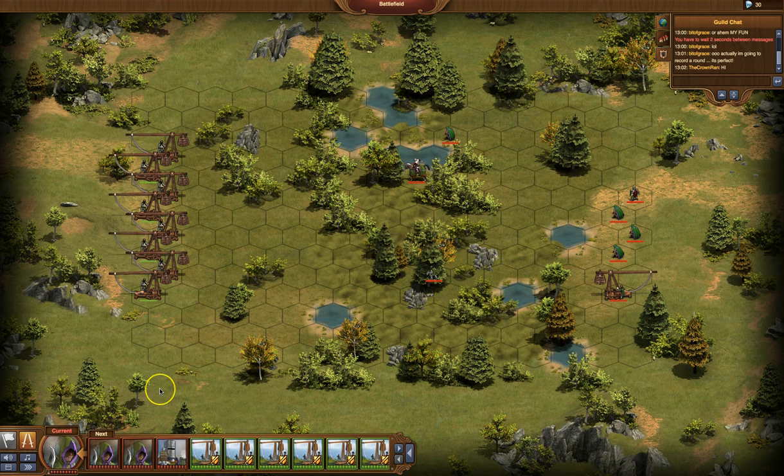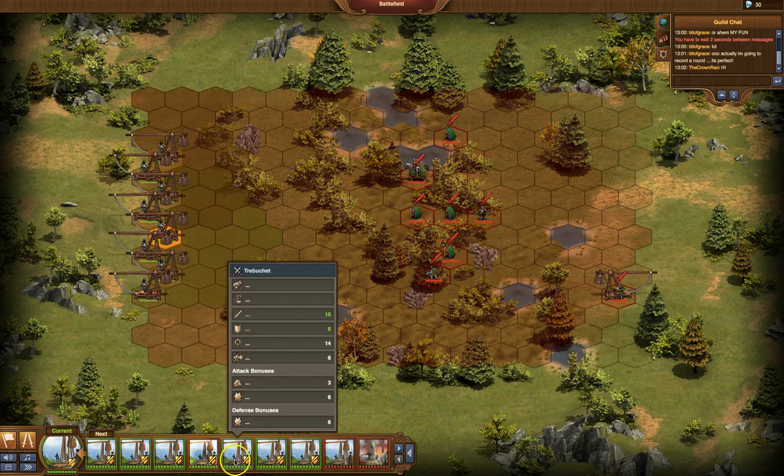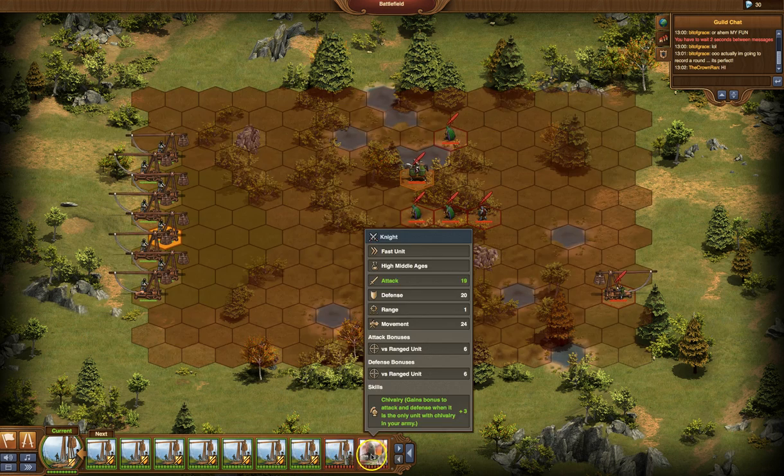So if you don't know mechanics yet, always check the order that the troops are going to move before you make your moves. What we see on the bottom is that the green ones are your troops in the order that they're about to move, and the red ones are the enemy troops in the order that they're going to move.